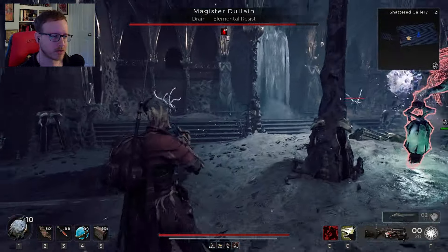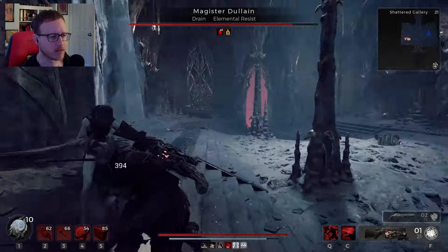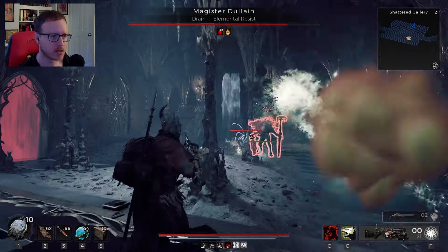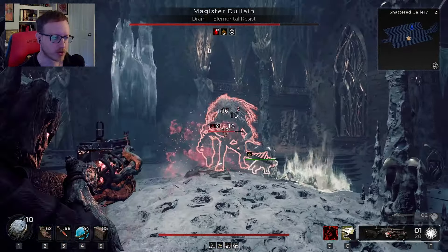We're using the Spore Shot because it's not one I typically use and I felt like using it. We're using it with the Digested Hog — not the Digested Hog Lore or the Shiny Hog Lore — because it's a single-shot weapon, which means it's always reloading.